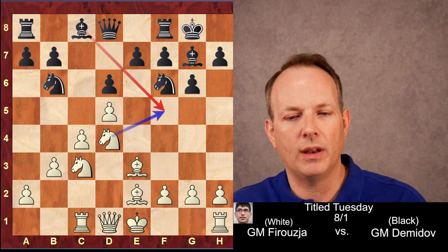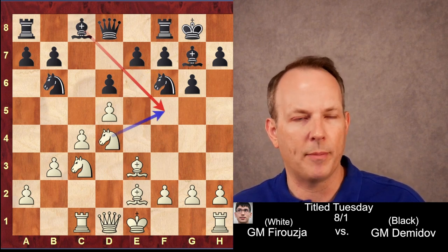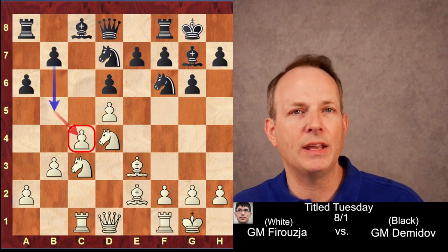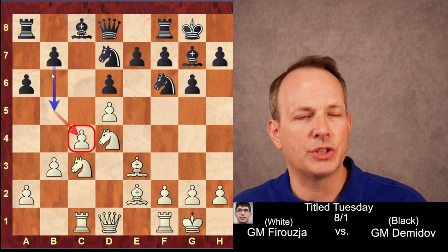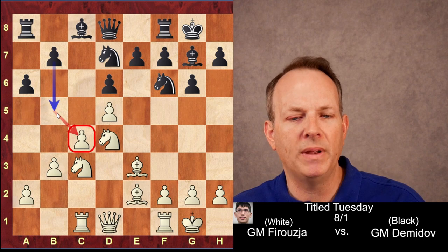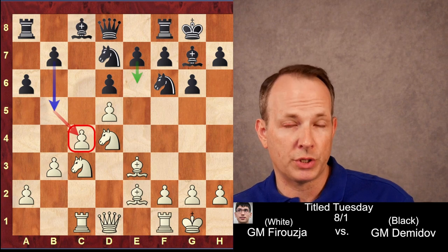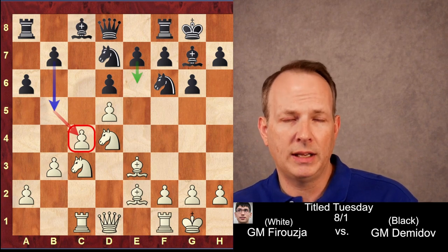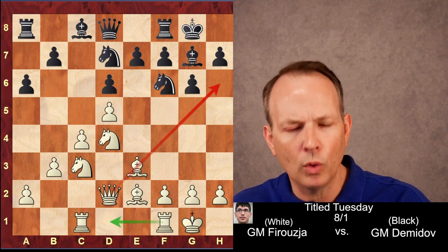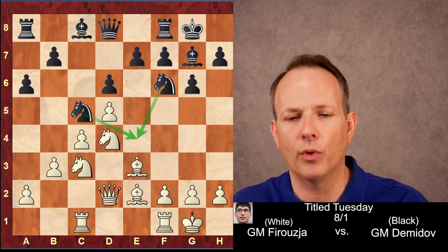Knight to f6, knight to d4 centralizing the knight — and if the bishop comes to f5, he could take it and damage the pawn structure. Knight b to d7, castles, and a6. Black is angling at some point to play b5. He has two pawn breaks: b5 and the e6 break we talked about. So Ferouzja wants to stop both of them and keep black completely constricted and immobile. Queen to d2 — the other rook can come to d1, maybe trade off dark square bishops if convenient.